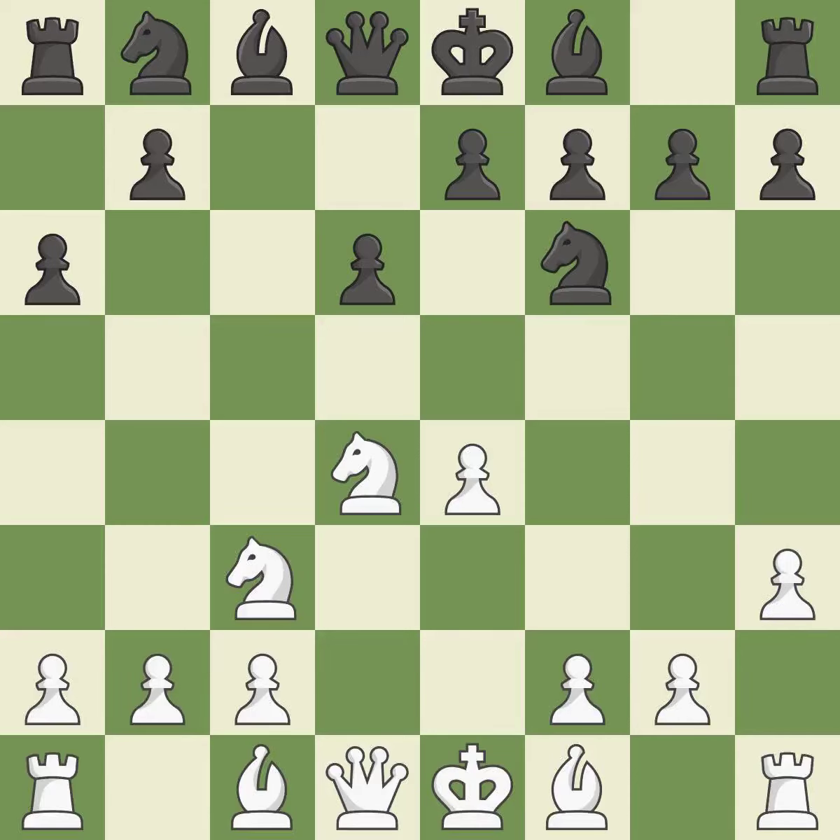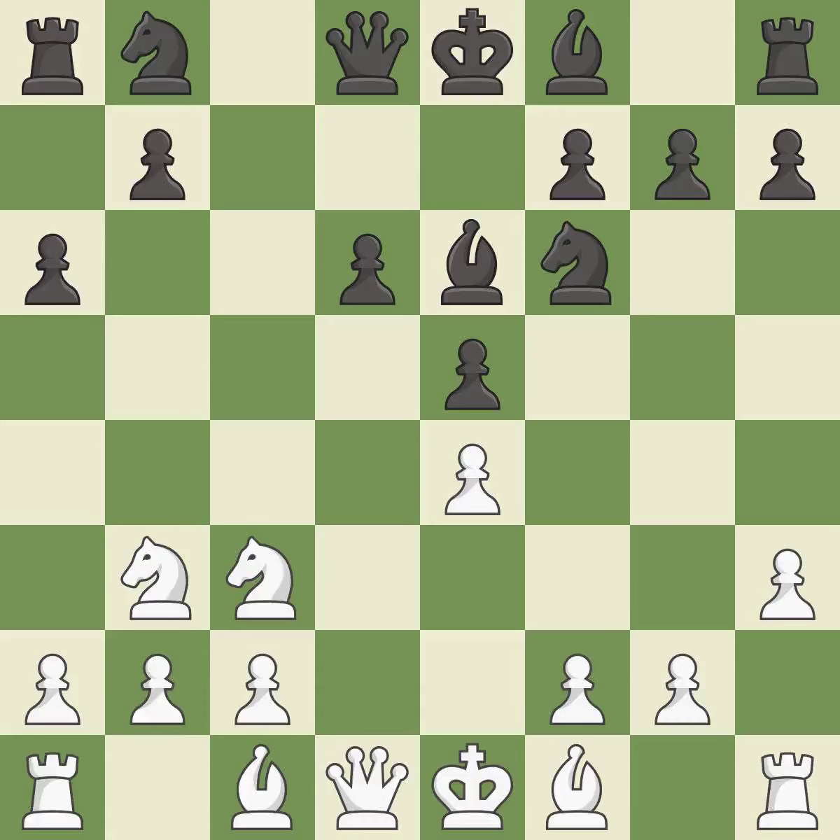H3 takes control of the g4 square and may prepare the g4 pawn push. A pawn kicks the opposing knight, forcing it to move or risk being captured. The knight is now on a more secure square. By doing this, a bishop moves out of its beginning square and into the action.